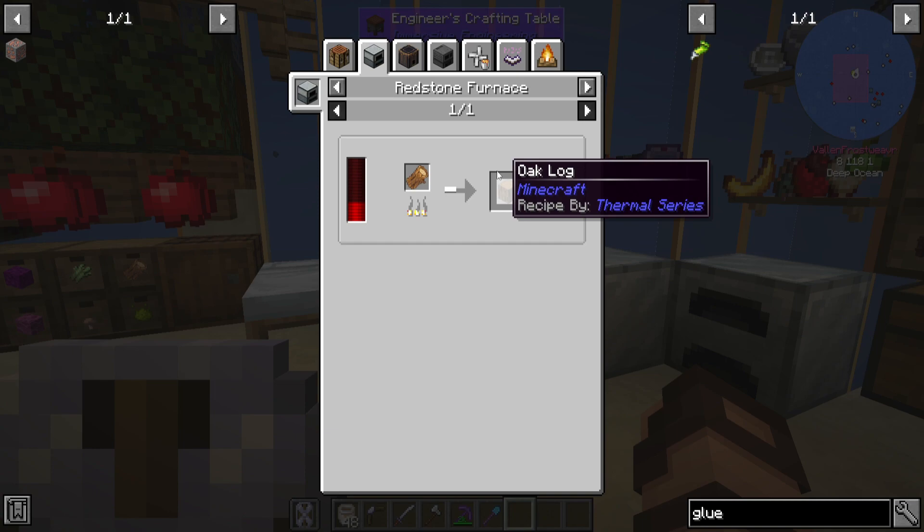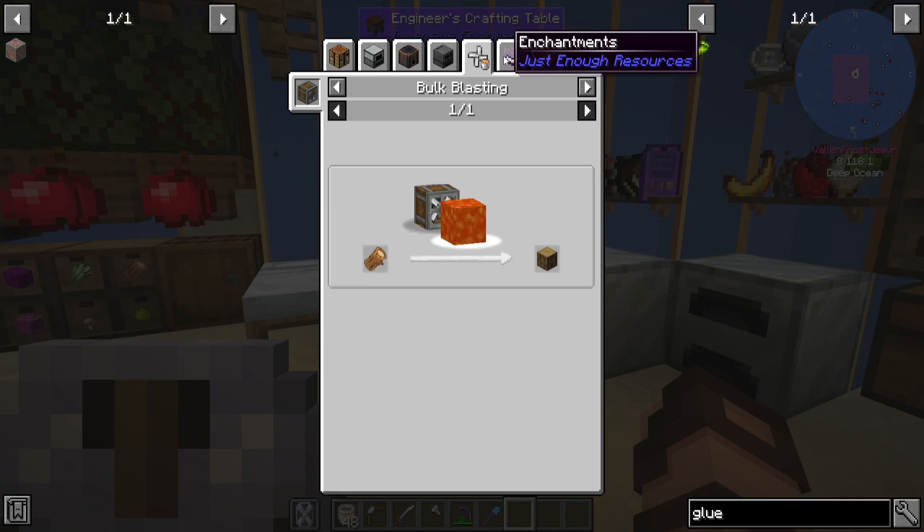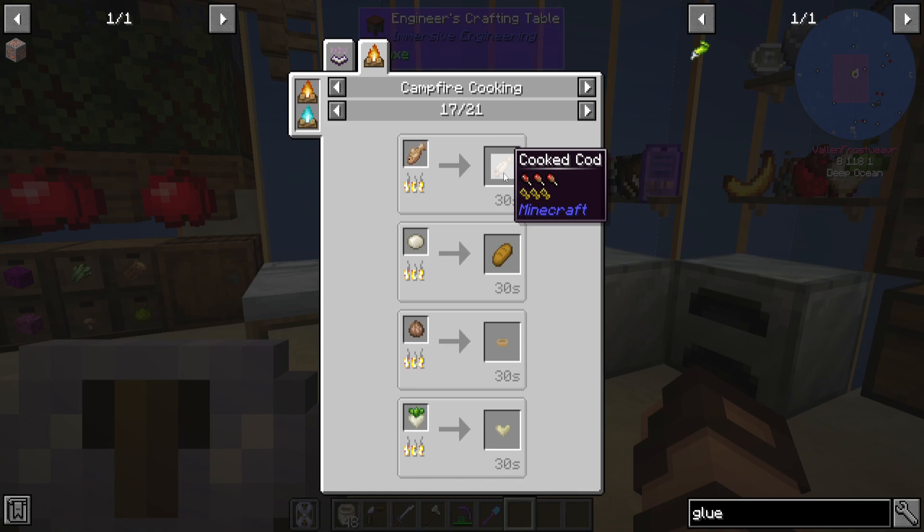That driftwood recipe now has changed — you now only get two for each one. And in a redstone furnace, you only get one. But when campfire cooking it, you get six. So automating that to get the maximum amount of wood is actually one way you could do things. That's pretty interesting. You can even get leather just from cooking certain types of fish. Raw cod apparently just turns into cooked cod.